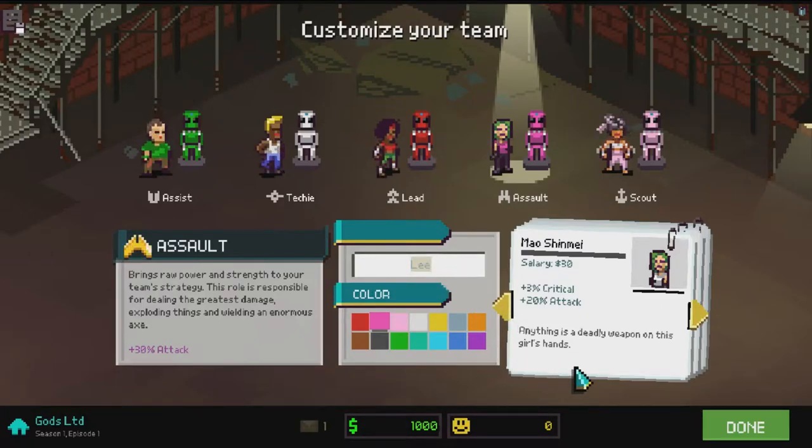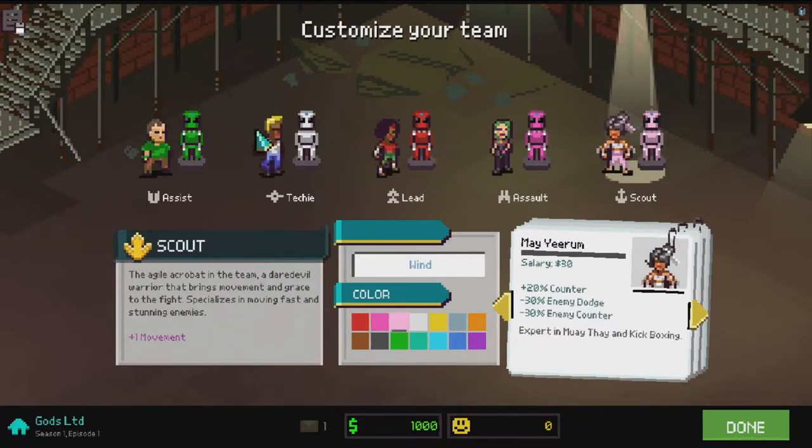I've picked Mayo Shunai - it named her Lee for some reason, let's change that to 'Myleo' - there we go. In this one you get a 30 attack increase and she also gets 20 attack increase as a standard stat and 3% crit, which is really good for an assault. For my scout I've gone for orange - she gets plus one movement, 20 counter rating, 30 enemy dodge rating and minus 30 enemy counter rating, so she's very good against high-dodge high-counter bosses.